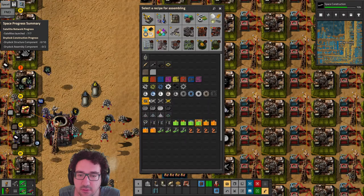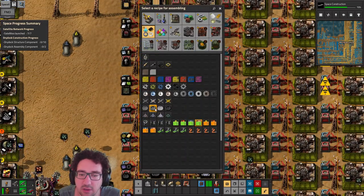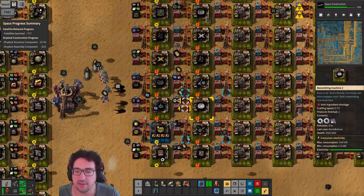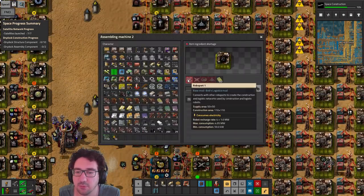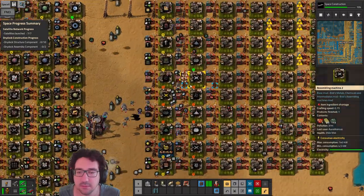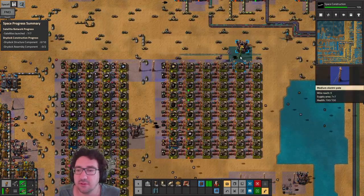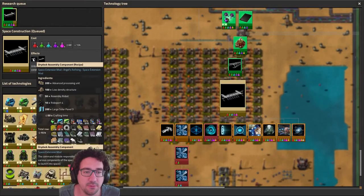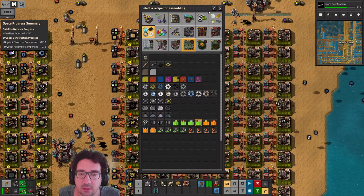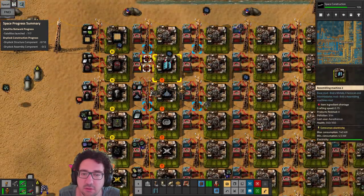For roboport 2 we definitely need these guys, these guys, and these guys. That shouldn't be too big of a problem — we'll get the normal roboports in there and we're all good. These are out of range but that's fine since we're not using them yet, but putting one down will be helpful. We also need large solar panels 3.